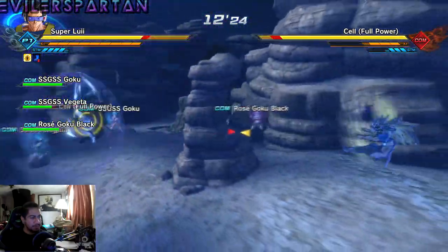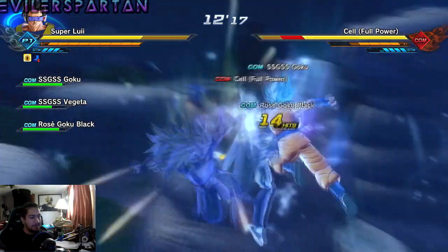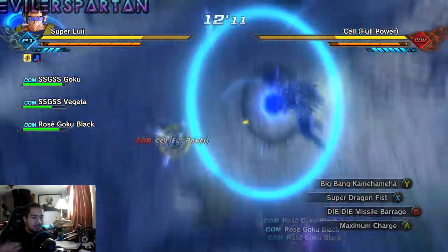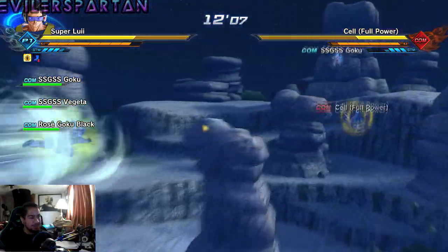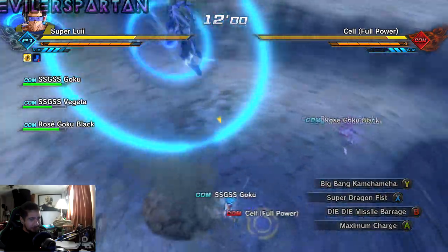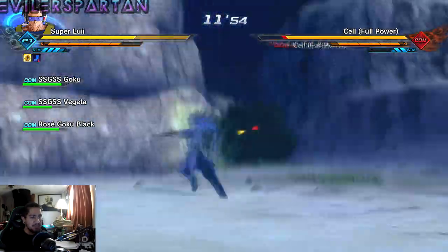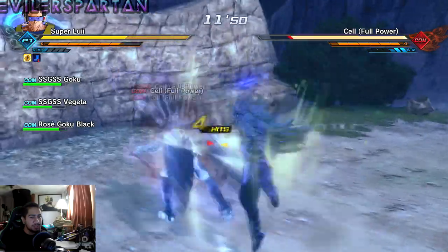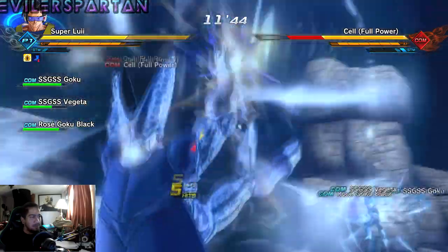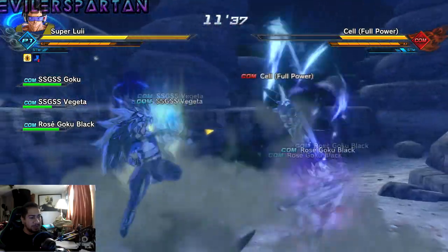Cell just stood there and watched me punch him in the face and didn't do anything about it. So here's Cell — you have to fight full-powered Cell in dark mode. After this I think we get Kid Boo. I'll cut back once I kill Cell, or to where we're fighting Kid Boo. This mission isn't really too hard as long as you use some support. This is not a timed mission, so all you have to do is make sure Goku Black's health is well over 50% at the end, and you have to defeat Mira.